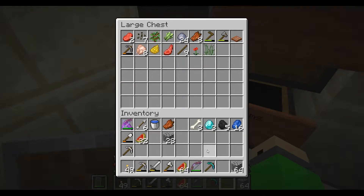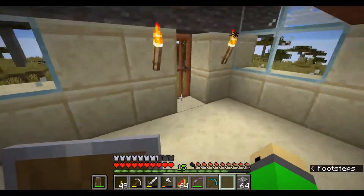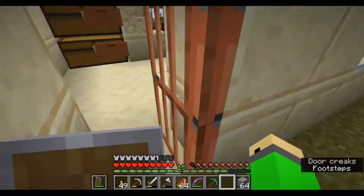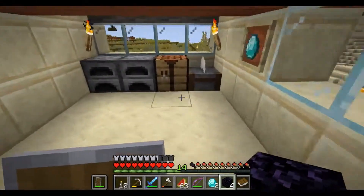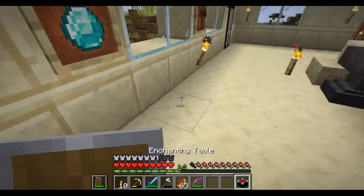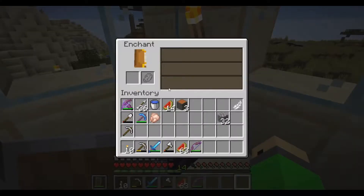I can almost make full armor! Alright guys, I'm gonna go and get some obsidian now, so I'll see you after I've got that. Alright guys, so I have all the materials for the enchantment table, so now we're just gonna craft it — and there we go, now we have an enchantment table. I'm just gonna put it in this corner for now, though I don't really have anything to enchant.